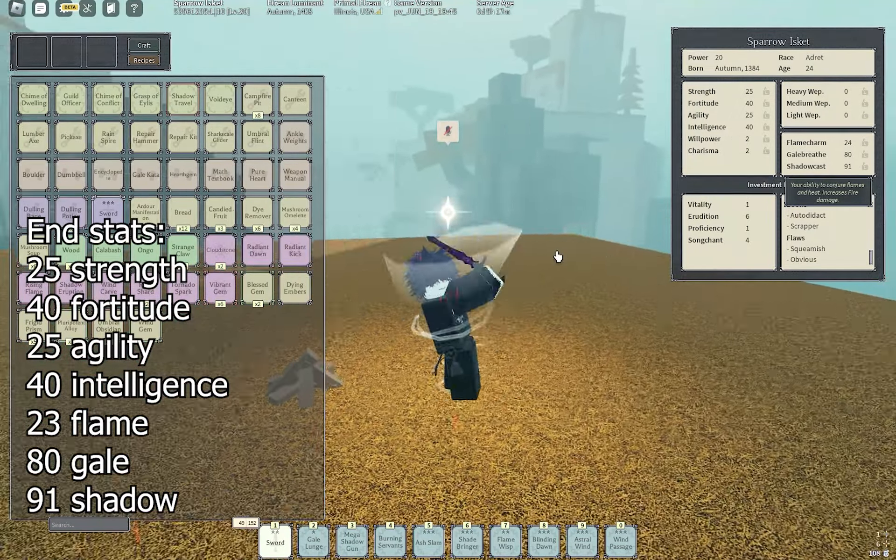Then we have Wind Passage — three perfect lenses, level five, with a Wind Gem on it. You could definitely get Flame Leap with Reversal Spark, but I didn't get that mantra; I don't know if I'd pick it over Wind Passage because it just sends you so far. Then we have Flame Wisp — Flame Wisp is so good, it'll heal you like crazy. They nerfed it, but even then it'll still heal you; that's what keeps you alive in the ganks. Then Gale Lunge just to catch up to people — level five, bless gems, spam it. Then Shade Bringer: people do not know how to parry it at all. Put a Multiplying Spark and a Bloodless on it, level five. That's what makes it really, really good.